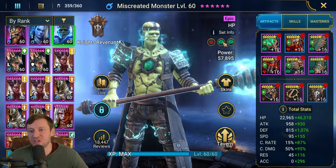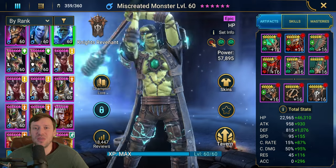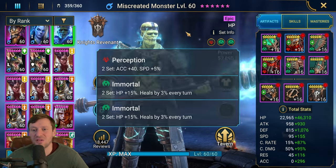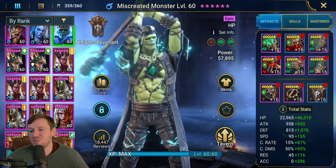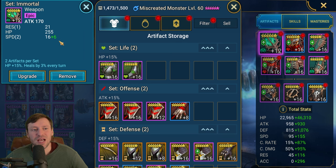I've gone for Perception and double Immortal. You could go triple Immortal as well — the more HP he has the better. The only reason he's in Perception is for speed and accuracy. You need accuracy to land his stun, and I needed speed so he could be the fastest on my team for Scarab. For substats, first priority is speed, then HP percentage, then accuracy.